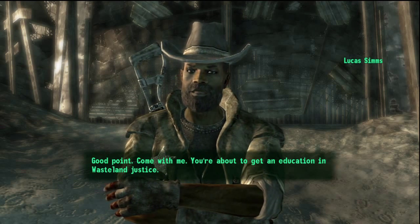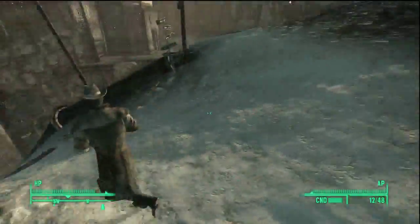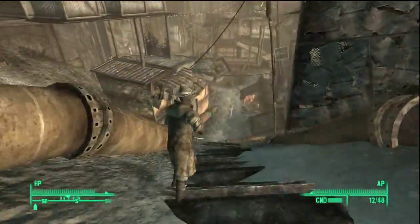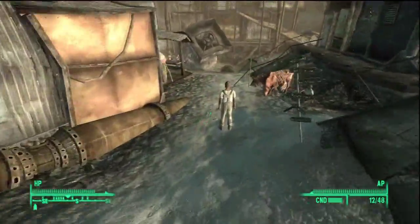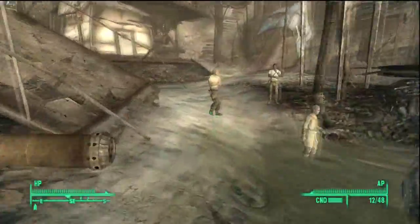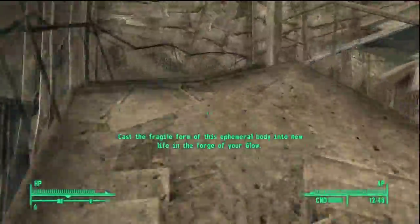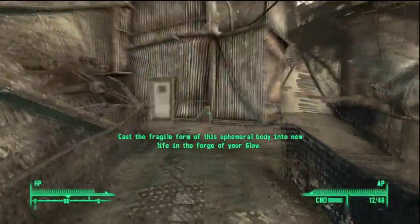Then Mr. Burke tries to kill you, but he's quite easy to kill if you just use a normal gun or something like a 10mm pistol. You can go up your own way whichever way you go; I went a bit ahead of him here when I did this a second time, and I didn't realize I could just go straight up there and he'd be there.